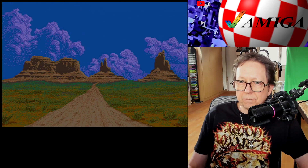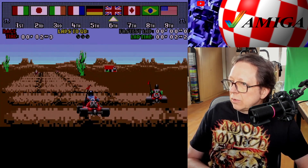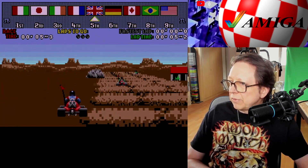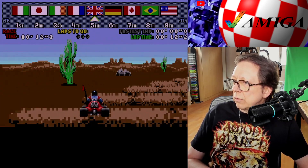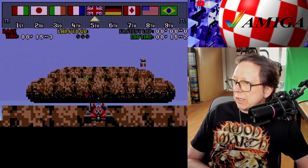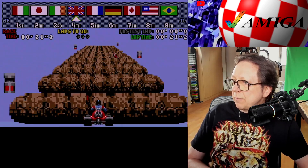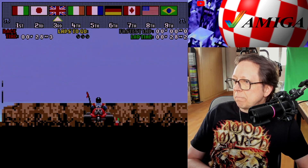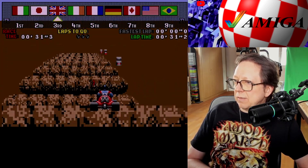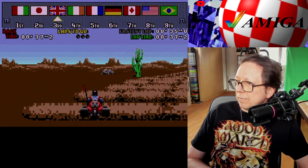Let's see how this looks like. USA — so we start in fifth place. You only need acceleration by keeping the fire button pressed. You cannot brake; you just have to release the fire button to slow down. And then you only need left and right. You have to be careful — most of the time after each peak, there's a sharp bend and you can fall off the track, which costs time.